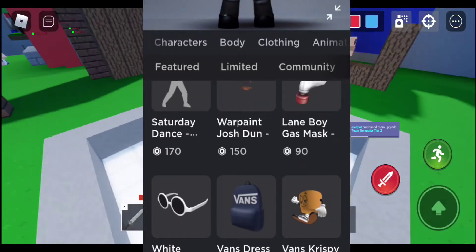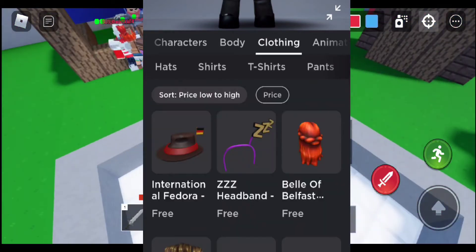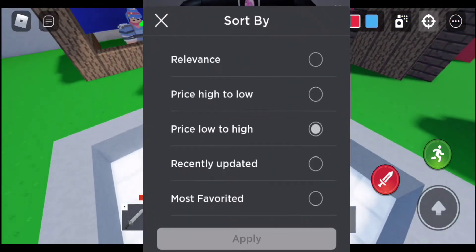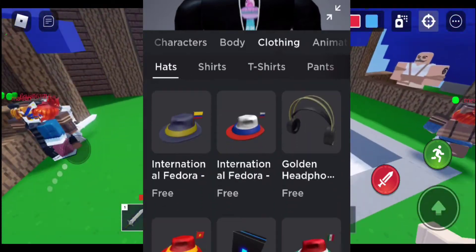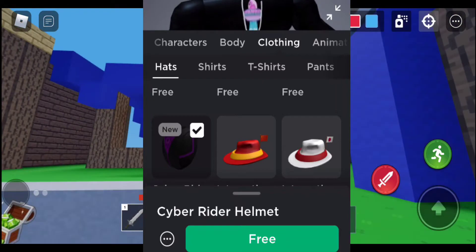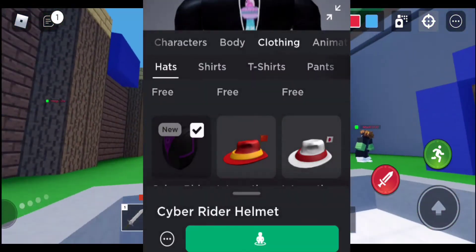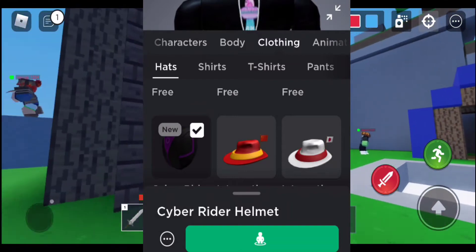Hey guys, welcome back to another video. Today I'll be showing you how to get these three items. First, go to Clothing, then Hats, and sort low to high. You'll see the Cyber Rider Helmet — press free and there you go, you get the free item.